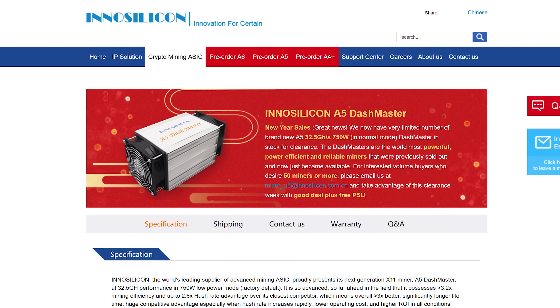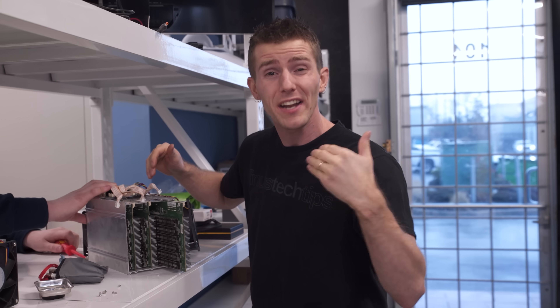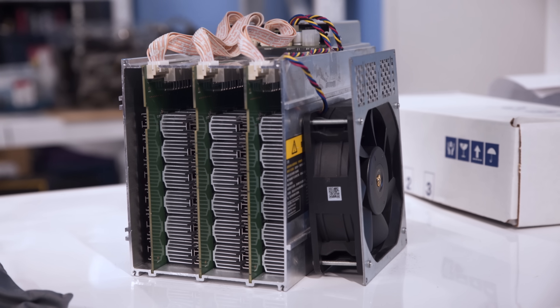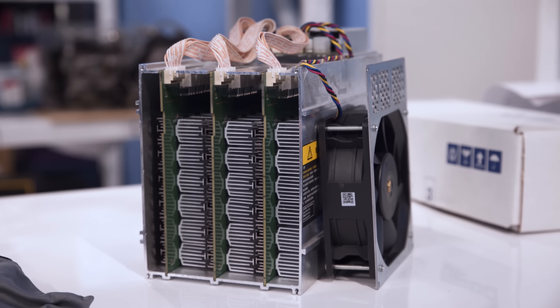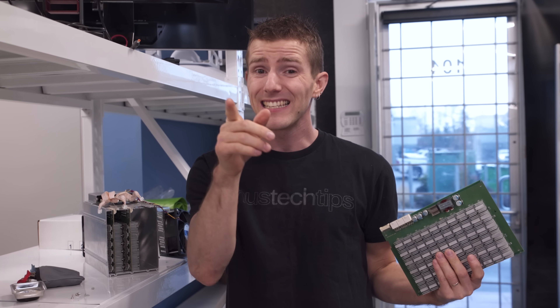Machines that essentially print money are in pretty high demand, so unless you've got friends in high or low places, they're mostly obtained by pre-order. The problem with that is the wait lists can be as long as several months, meaning that by the time they arrive, they might not even be profitable anymore. That's a really relevant point here, because this D3 miner now makes barely five to ten dollars a day before electricity costs, while drawing a massive 1,200 watts from the wall by default. When these things were announced, people were buying them left and right with dreams of making their money back in a week.